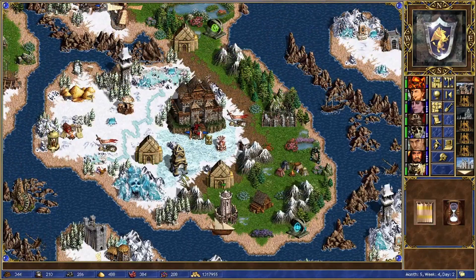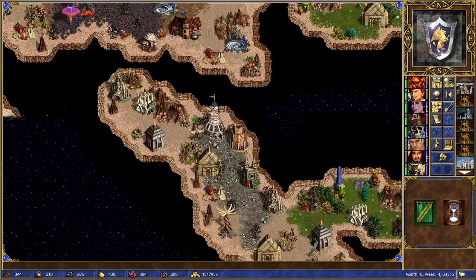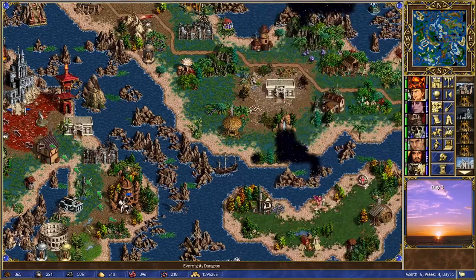One thing I noticed is I have almost 70 Haspids. Those three external dwellings — those add up in a hurry. They give you five and six per week with the Statue of Legion.